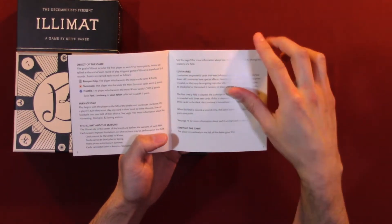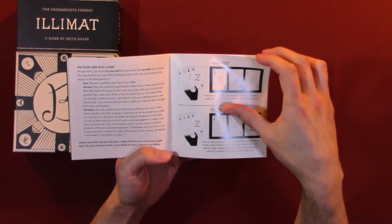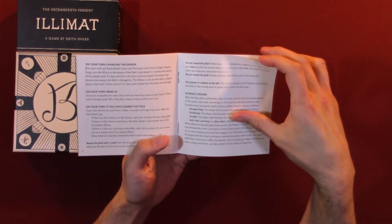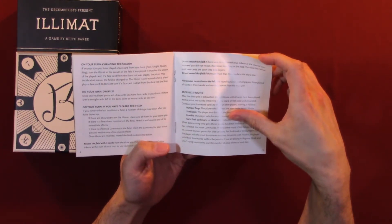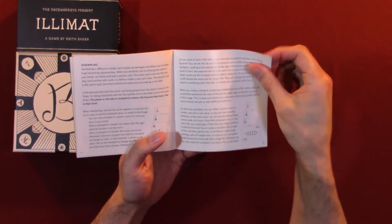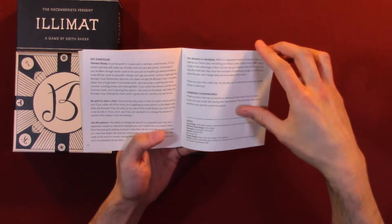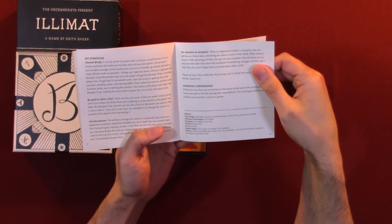The preliminary — starting the game. On your turn: play a card, changing the seasons, draw up, if you have cleared the field. Scoring round. Stockpiling. Key strategies.